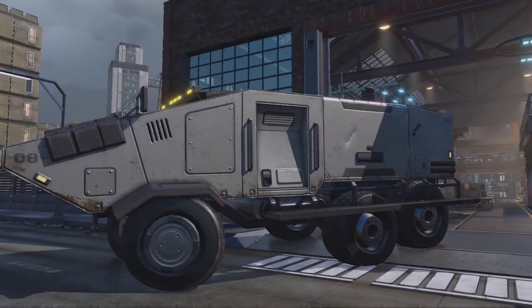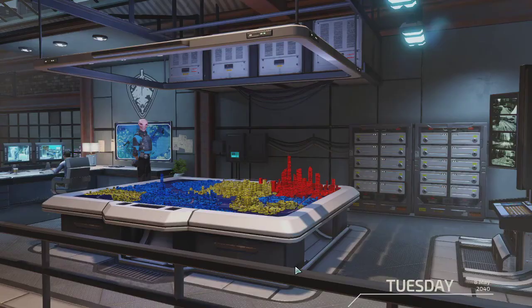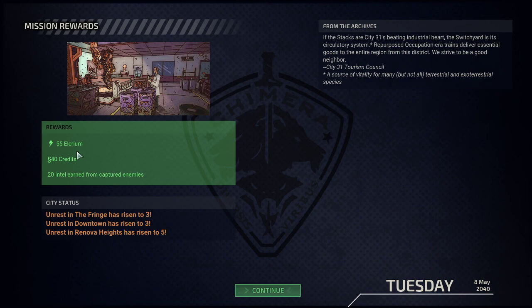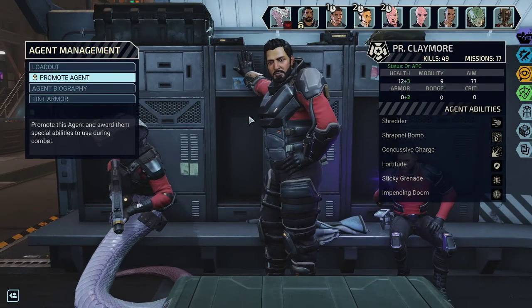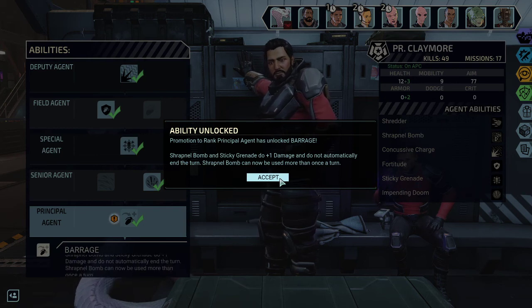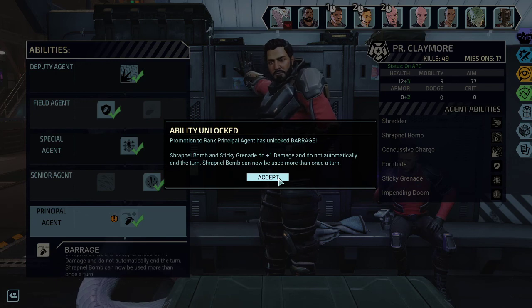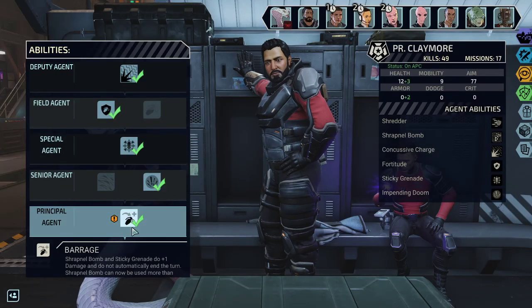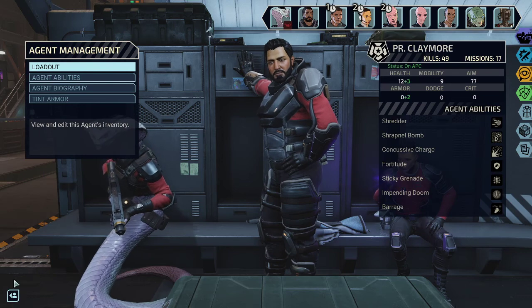Some cooldowns like mind control have never been used. Good — 20 intel, 40 credits, 55 Elarium. And finally a promotion — Principal Agent! Claymore's shrapnel bombs and sticky grenades do plus one damage and do not automatically end the turn. A sticky grenade which does not automatically end the turn is great. The shrapnel bomb can now be used more than once a turn — so that's massive AOE damage. I like it.